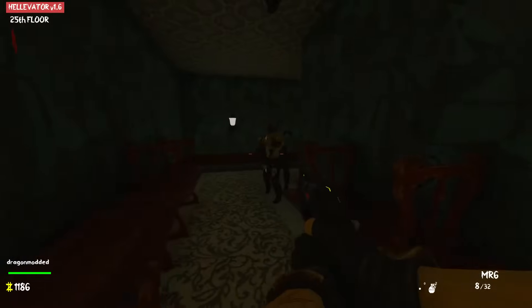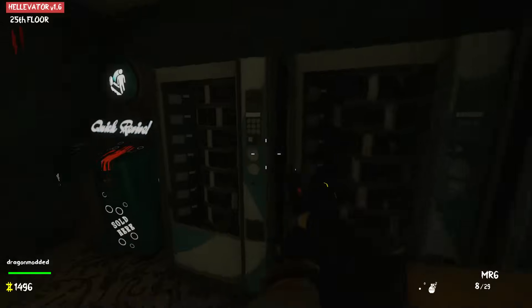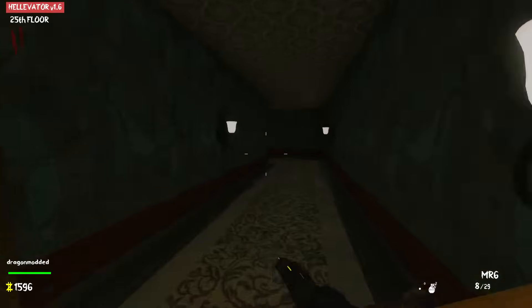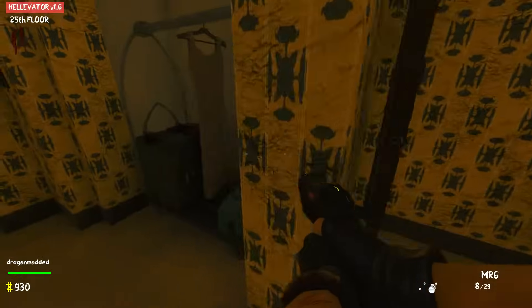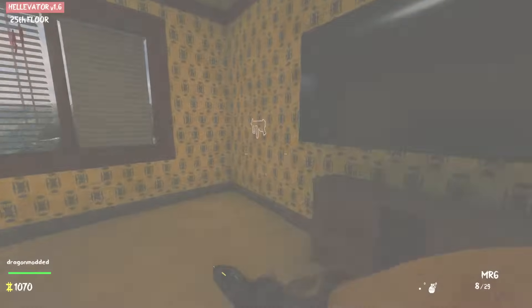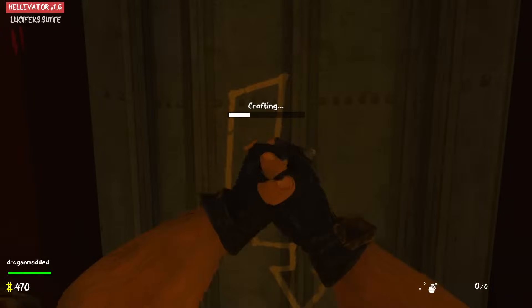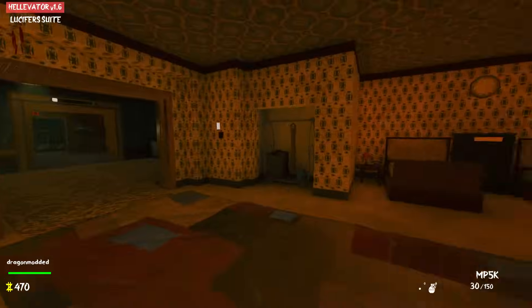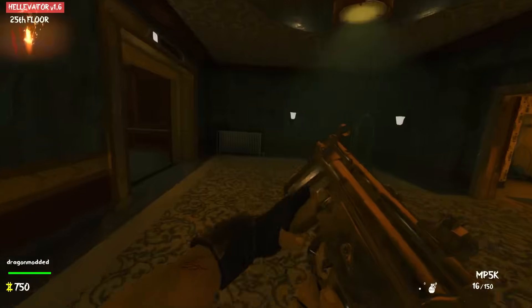We did grab one already, I'm pretty sure. Electrical fuse — 300, why not? Then we go in here, got that. Perfect. And then we got an MP5k right there. I don't like those nukes at early rounds, but sometimes you can't avoid them because you knife a zombie and it's right there. So you just gotta make do with what you got.